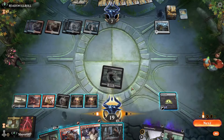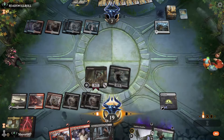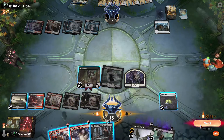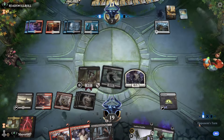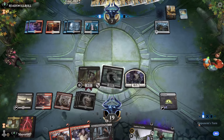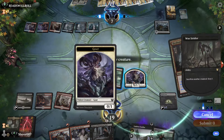We play Gutter Bones and Woe Strider, and see if our opponent has another Deafening Clarion in hand — which they could. We are going to Scry here.